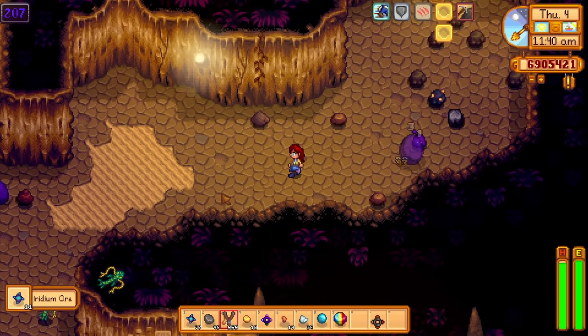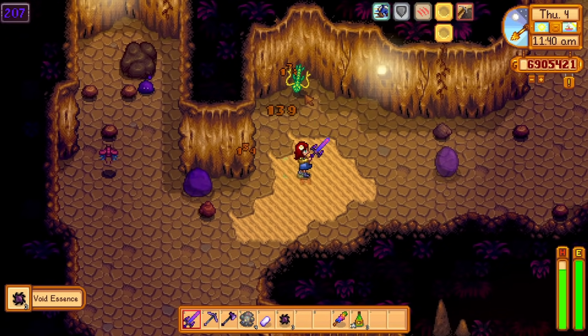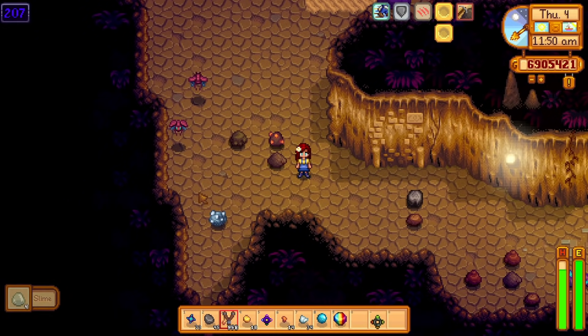If you have two lucky rings, drink some upgraded ginger ale and eat some magic rock candy. You can get a plus nine boost to your luck and then you will find so many prismatic shards that you won't even know what to do with them.